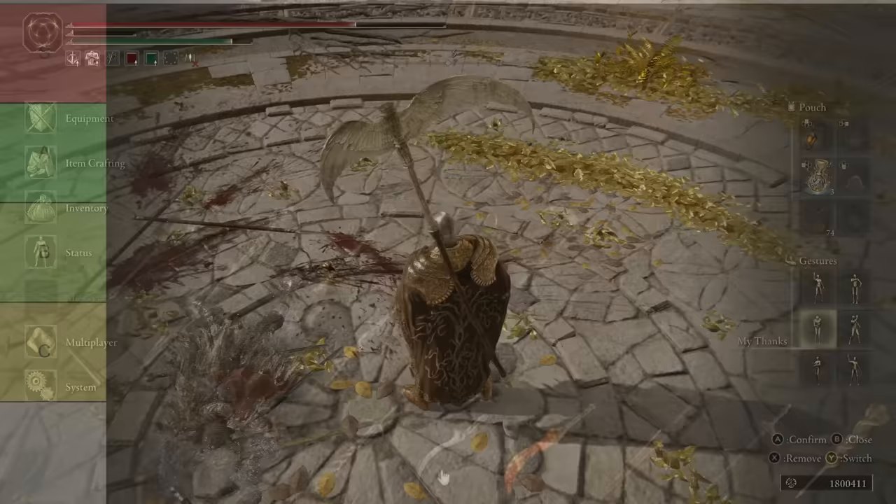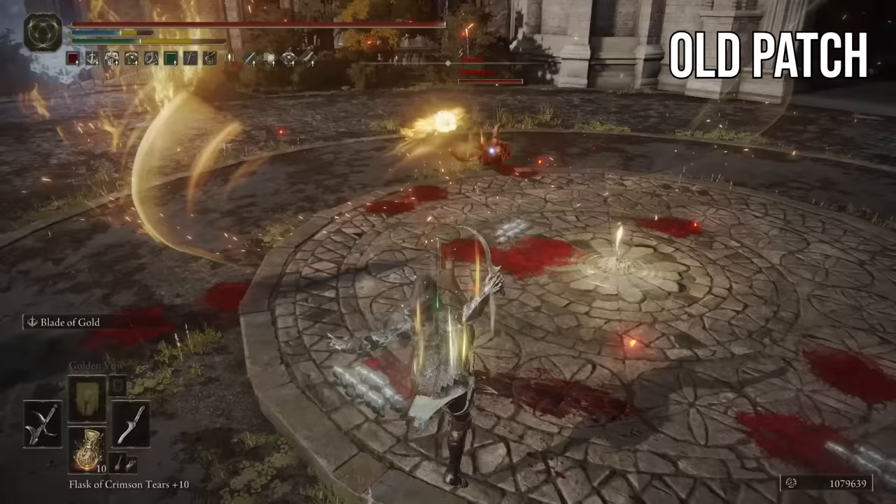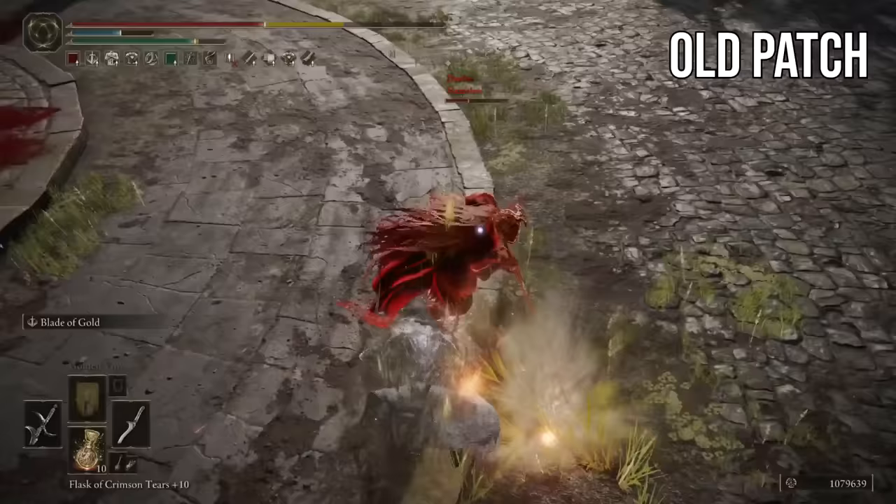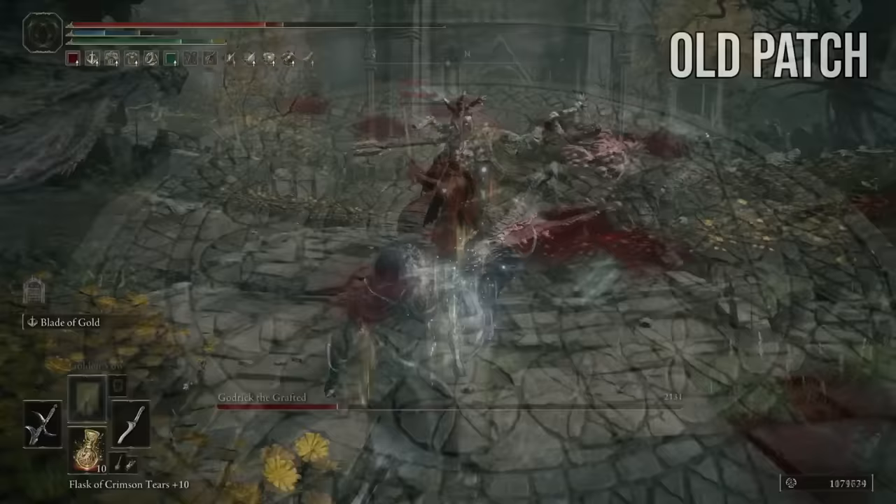Also at B is the Blade of Calling. Since the buff to daggers in 1.08 they're in a really good place, and interestingly daggers weren't changed in this patch like fists and claws were. Compared to another faith dagger on this list it's a bit overshadowed — that other weapon does the same thing with more poise damage, knocking enemies down or staggering them really well with the ash. Still, the Blade of Calling is a solid option; there's nothing wrong with it, it's just slightly outclassed by a weapon with better scaling and output, which we'll talk about later.